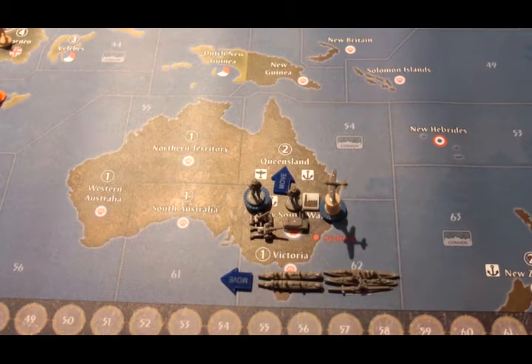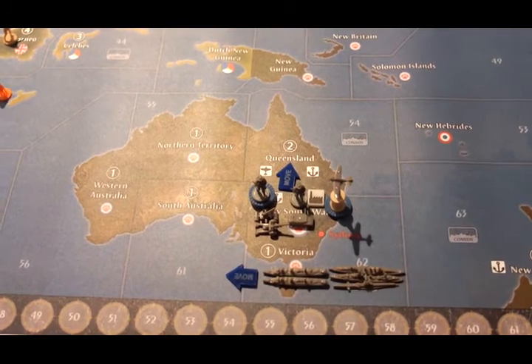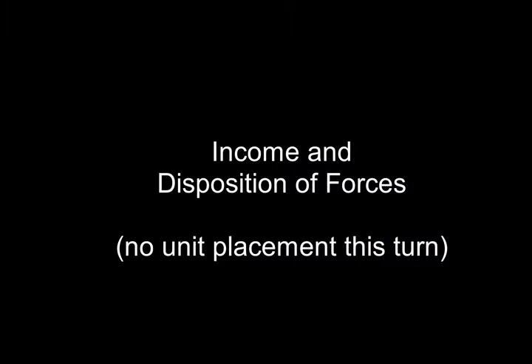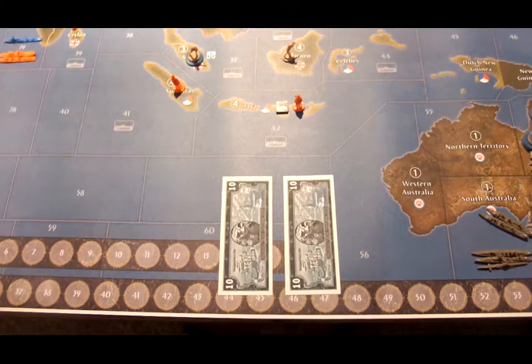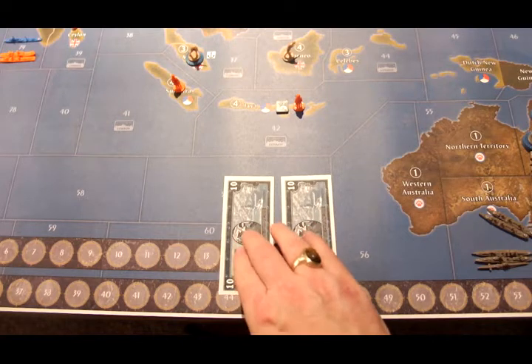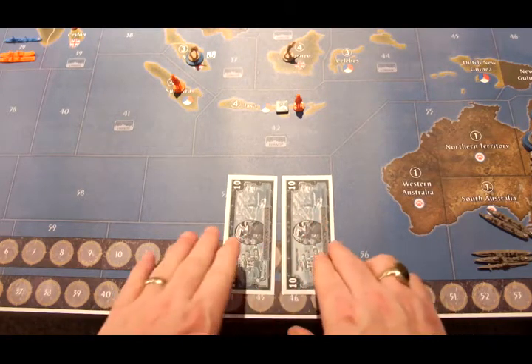We'll tidy this up and come back — there's no placement this turn, but we'll come back with money and all that. The Aussies are going to collect 10 IPCs. They saved 10 IPCs from last turn, so they're going to have 20 IPCs in their coffer for next turn.